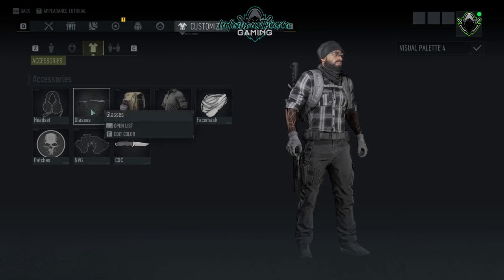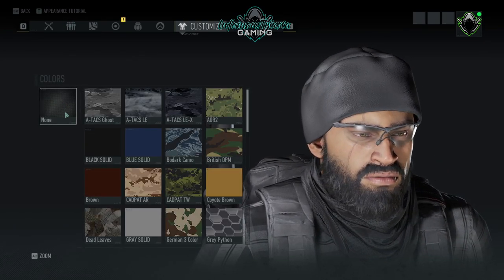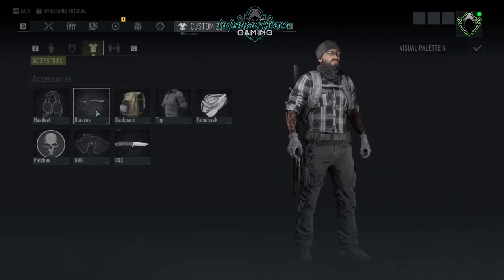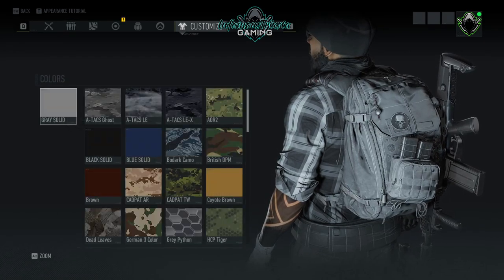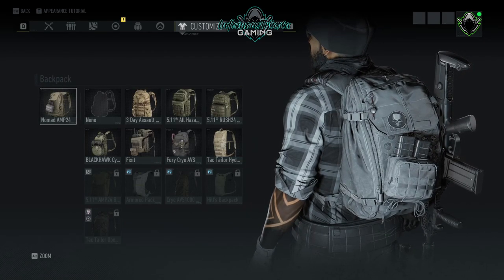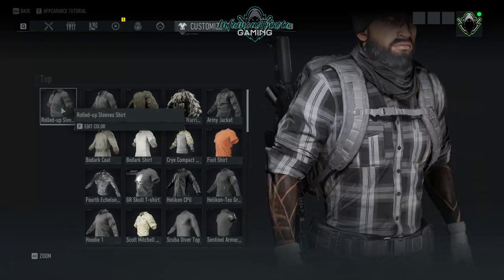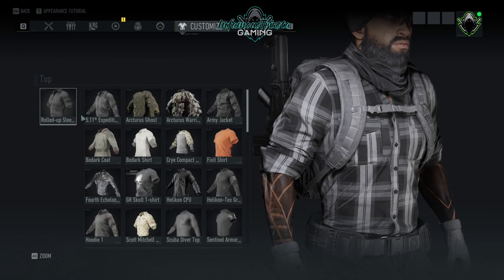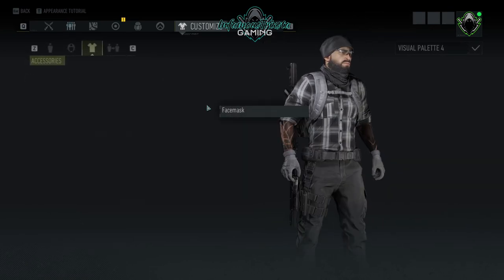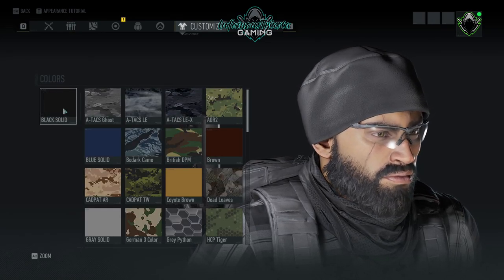Nothing for headset. For glasses we've got the Oakley M-Frame glasses with no color. For the backpack we're using the Nomad AMP 24 in gray solid. For the top we're using a rolled-up sleeves shirt in plaid number two. And for the face mask we're using a shemagh in black solid as well.